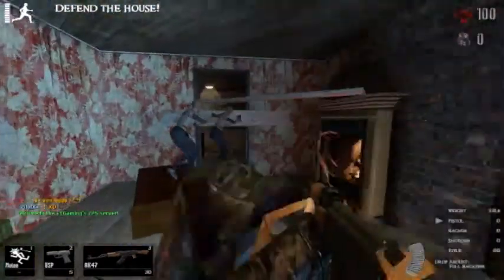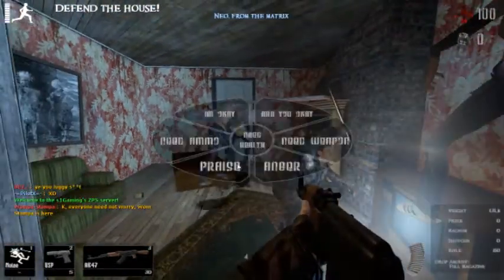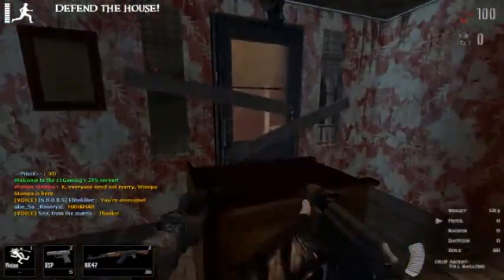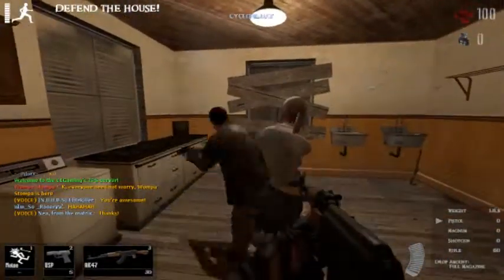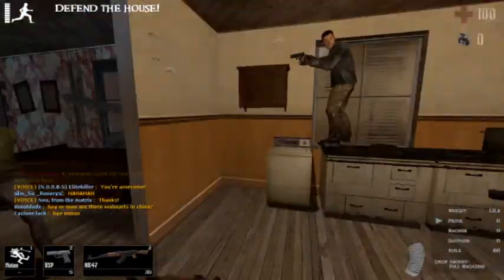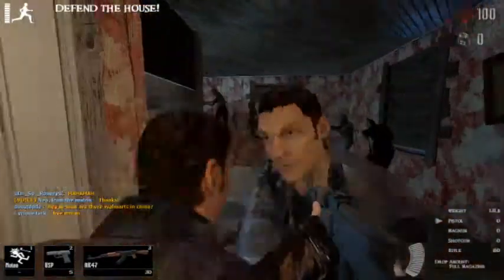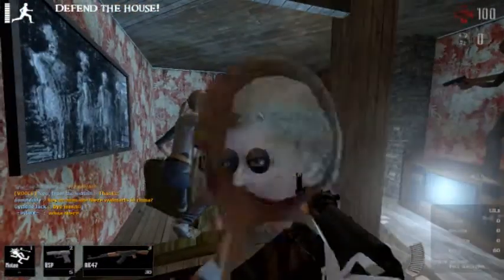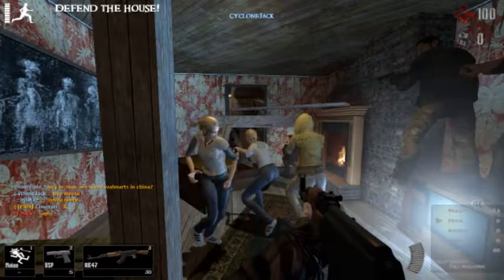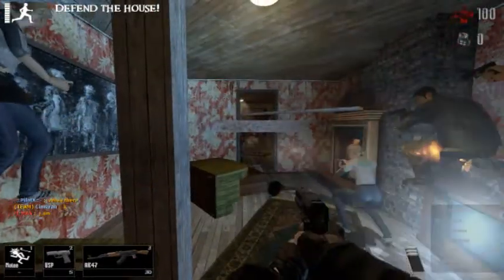Once you have the shelf there, you want to try to push the sofa to keep the shelf in place. I don't think my team does it here, but I think we still keep the zombies out. This window right here is also a possible entry point. It's slightly easier than going through the main door and the back door, so you just have to be careful of that.